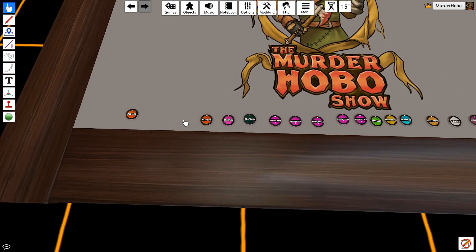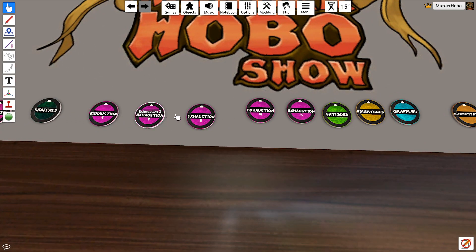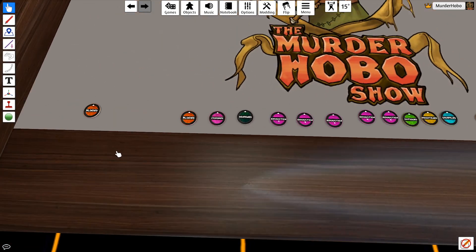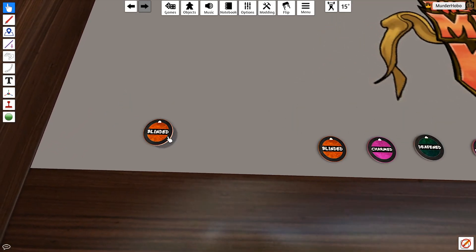There are 15, 16 different conditions, and I also added in different levels of exhaustion. From there, you can just use this single token - same on either side, so it doesn't matter which way that it gets thrown down.